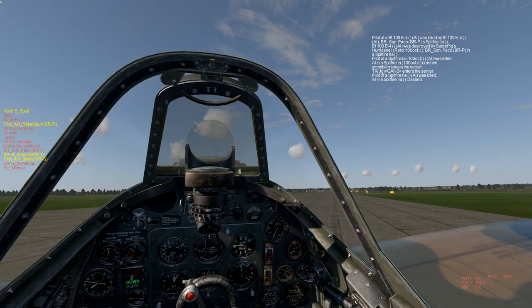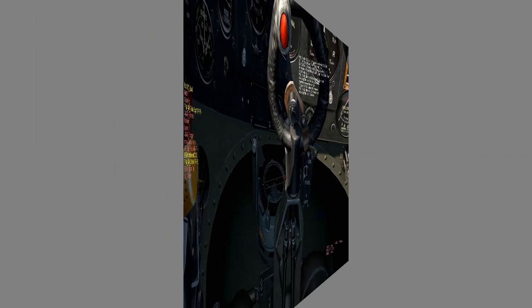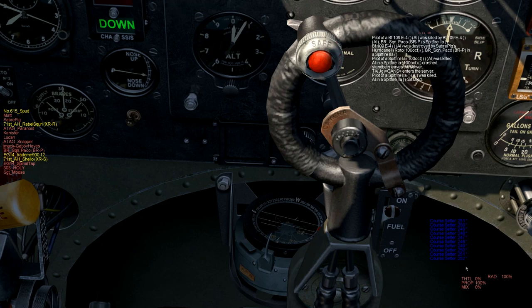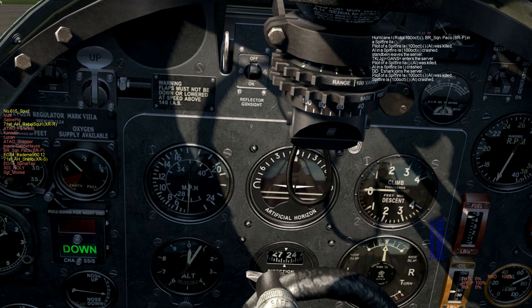I always first set my course setter and directional gyro when I'm lined up on the runway ready to go. Zoom in on your compass and using the keys you assigned for your course setter, align the red north on the azimuth with the little white T-bar within the compass itself. Looking at your custom window, you see it's 252 degrees, which you now set on your directional gyro using the directional gyro keys that you assigned. Set that to 252. Good — now you're good to go.